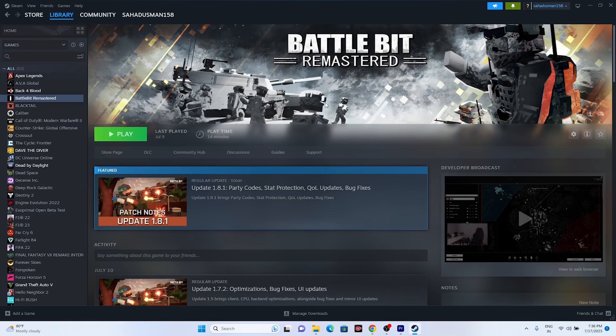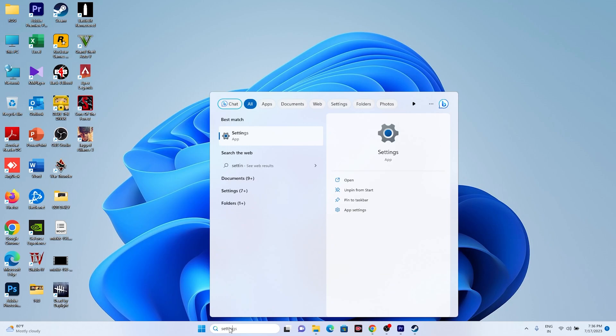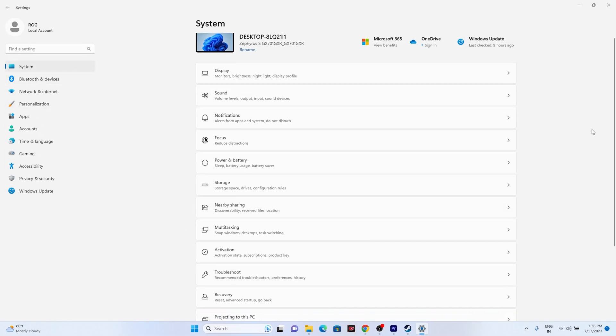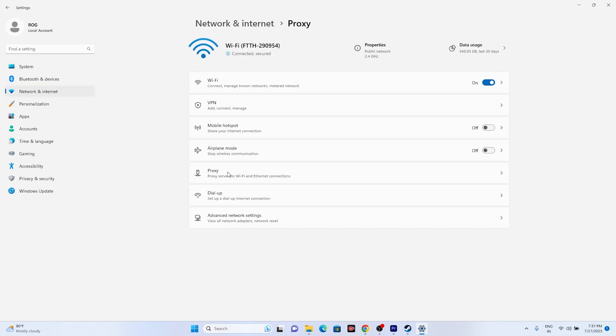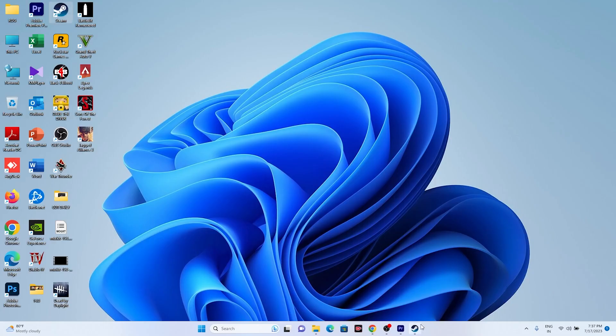The next step is about disabling the manual proxy. Go to Settings, then go to Network & Internet, and find the Proxy section. Make sure the manual proxy is turned off. If it is turned on, turn it off. Then go back and see whether the issue is solved.